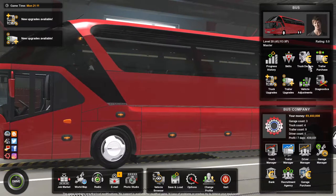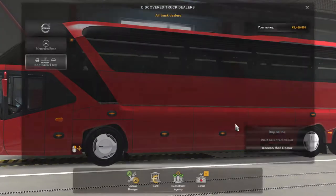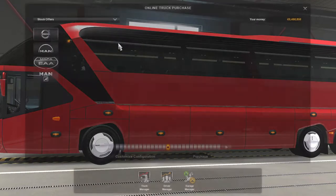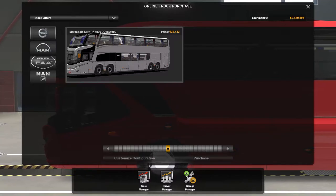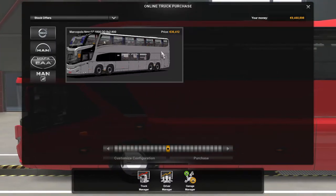Hello there guys, welcome back to the channel. Today we're going to do something different — we're going to have a look at a bus. If you go into the accessories mod dealers, you'll see the new G7 1800, and it's a Volvo eight-by-two and a six-by-two.